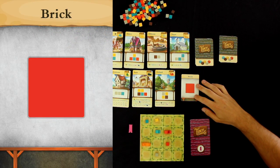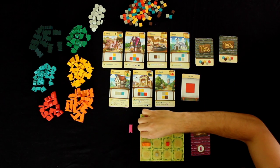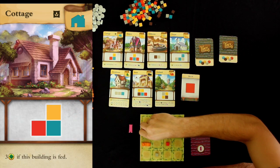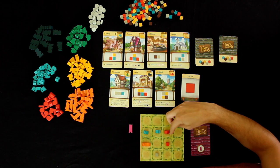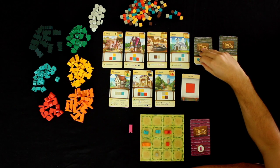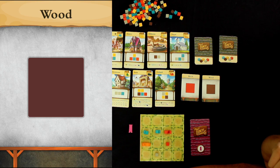Alright, brick. I will do brick and build another cottage. Let me take these off and put the cottage here so it's in the same row as my orchard. Man, now it's going to start getting pretty thinky as to what I decide to do.